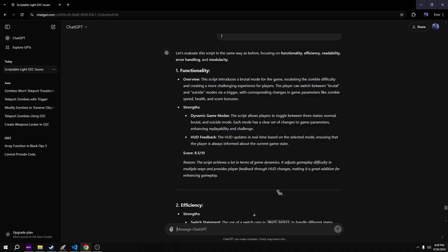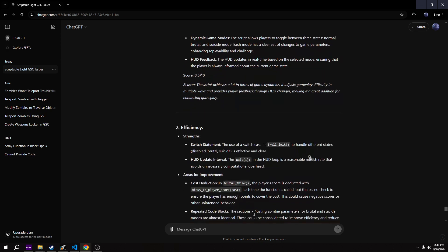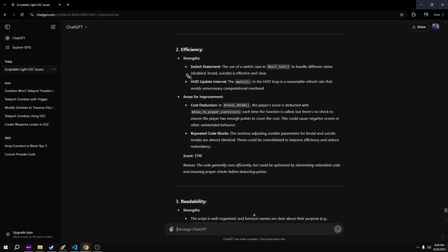The script achieves a lot in terms of game dynamics - it adjusts gameplay difficulty in multiple ways and provides player feedback through HUD changes, making it a great addition. For efficiency: switch statement - the use of a switch statement with cases handling different states - disabled, brutal, suicide - is effective and clear. Update HUD interval: the wait one in the HUD loop is a reasonable refresh rate that avoids unnecessary computational overhead. That's exactly why I did it, so it doesn't lag out. Areas for improvement: cost deduction in brutal mode - the player score is deducted each time the function is called, but there's no check to ensure the player has enough points. You can go negative if you have zero points, but you can always crawl out of debt by killing some zombies.